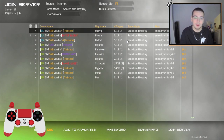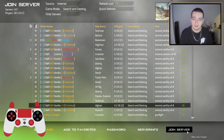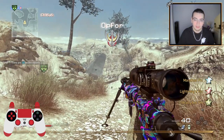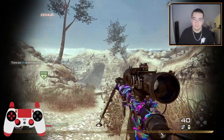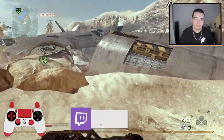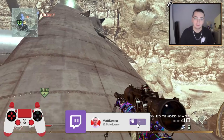Let me hop into a game real quick and show you what I'm talking about. Preferably one on Afghan. Any on Afghan? Let's go, we got one on Afghan. 11 people in here so I can still connect. And we are in, baby. When I hit my equipment, it pulls out the Blast Shield and does the black outline along the side of my screen — the Vignette, or whatever. I don't know exactly how you pronounce it. I think it's Vignette.